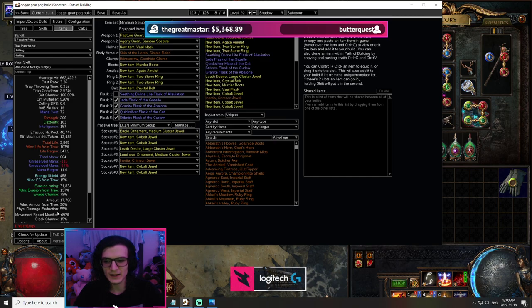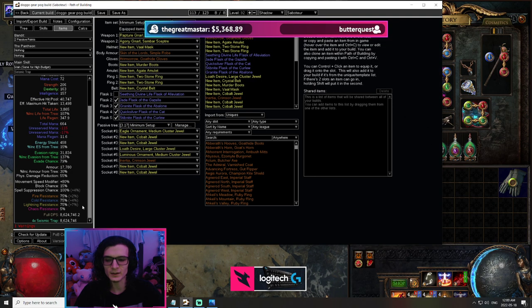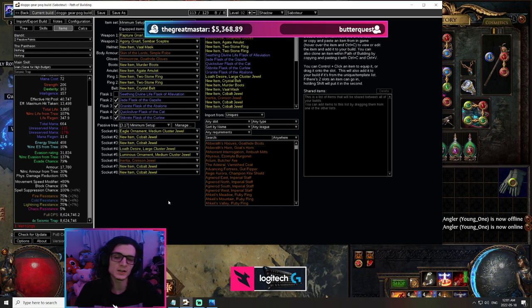Looking at the minimum budget setup in terms of damage, we are sitting at 8.6 million. Remember the 10 exalt budget of physical was actually at 9.4 million damage. So at the 10 exalt budget, the physical version actually pulls ahead of the elemental version, unless you want to sacrifice defenses for damage, such as dropping Determination or Grace for Zealotry. But if you do that, you could also do that on the physical version, so I don't see any real advantages there. This build really starts to shine when you start putting more investment into it.